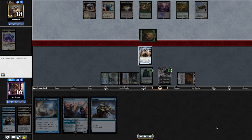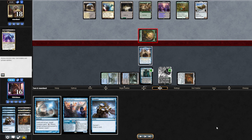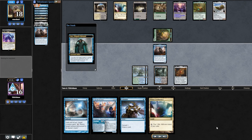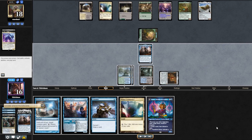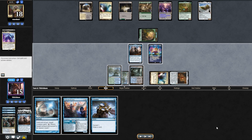Cat attacks, targeting our Tyvar. We have two options: let Tyvar go or block the Cat and lose Jace. I feel like digging further into the deck is better, so I take the Jace route — Tyvar goes to the bin. We draw a Mana Confluence, flashback Consider, play Consider, and finally get Rona into hand. We play Mana Confluence and cast Rona.